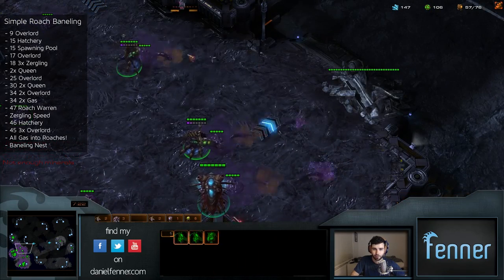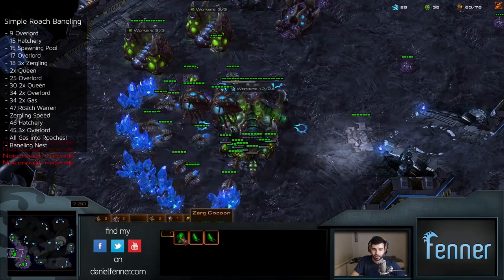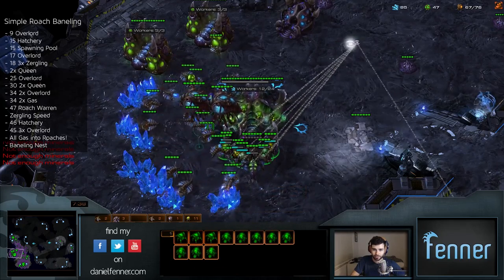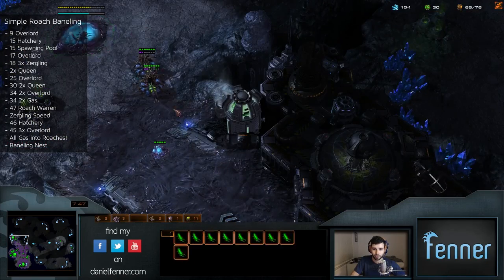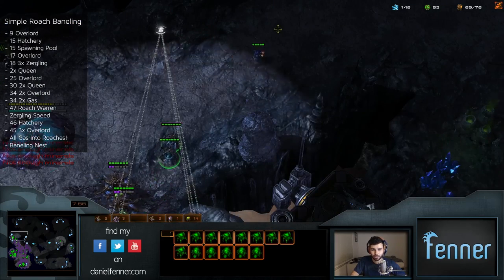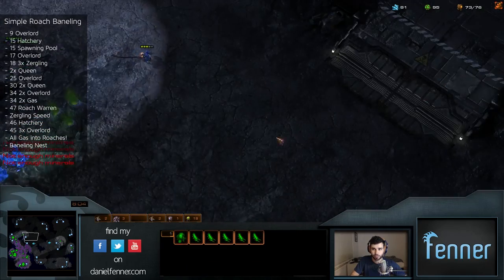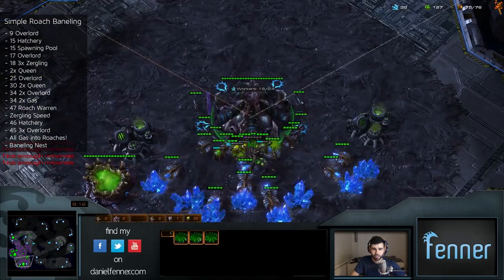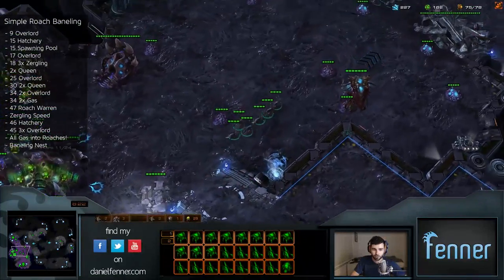Send the first few roaches over to the third base to push the hellions back, because at this point hellions would be attacking the third base or poking into your natural. Just scare him a bit, use your queens, make him think you really want to take that third base. Then put all of your gas into your roaches, bringing you to about 67 supply. Around that time drop the baneling nest as well, then follow up with a lot of zerglings. Push him back again, make him think you really want that third base, then follow up with zerglings and keep up with your overlords. These are all going to catch up behind your roaches and you'll catch him off guard.